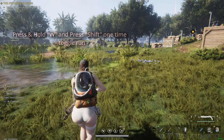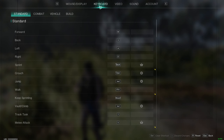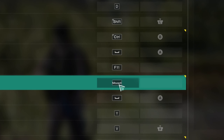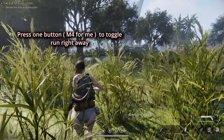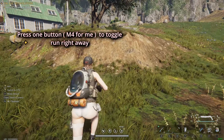And if you want to auto-run — just click one button to run — go to Settings, then I believe it's Keyboard, and go to Keep Sprinting. You can change the keybind there. I changed mine to Mouse 4. Once you set it to whatever you want, you click the keybind and you'll just move forward without having to click anything else. It's automatic — super convenient.